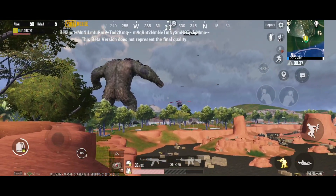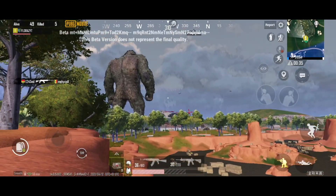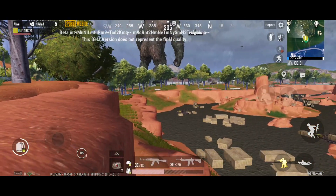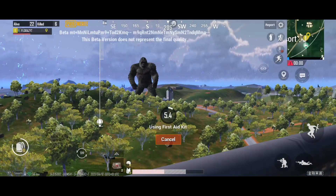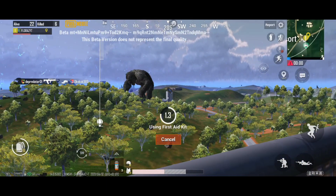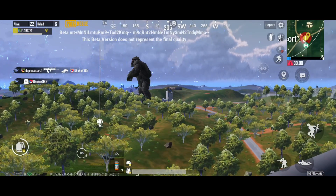We can also find lots of helicopters disturbing Kong in Sanhok, and Kong in reply smashes all these helicopters. Also, I don't know if it's a bug, but whenever Kong sees me and throws these helicopters, I was able to escape with less or no damage.